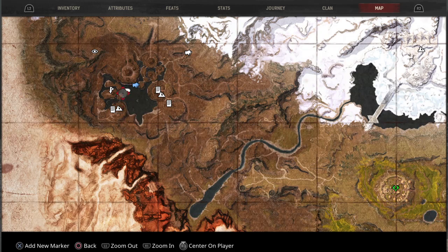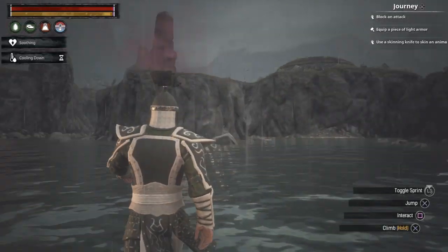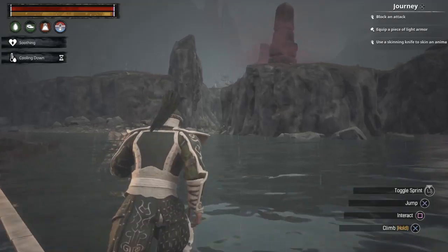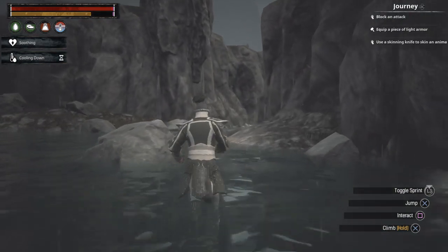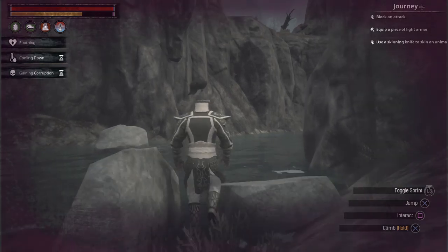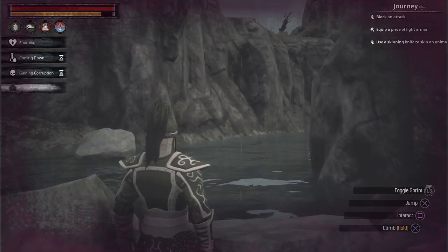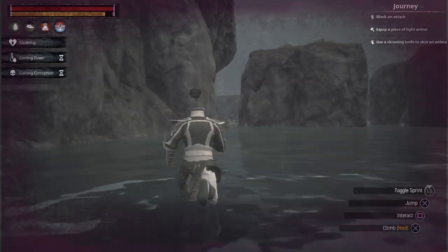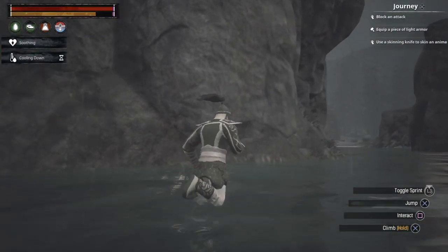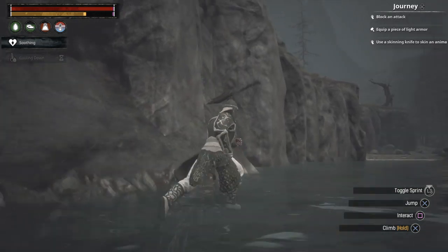We are going to be going initially to the Cursed Mound. So from the Obelisk — bottom left-hand corner — you'll see I've marked it up: recipe fragment. I would highly suggest bringing a thrall, some heals, and some decent weaponry, because these hit hard.